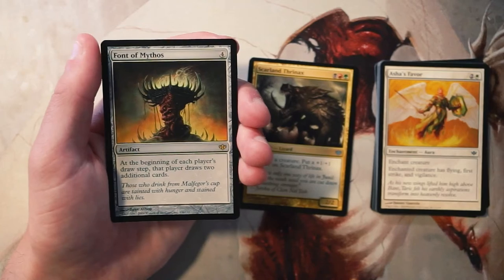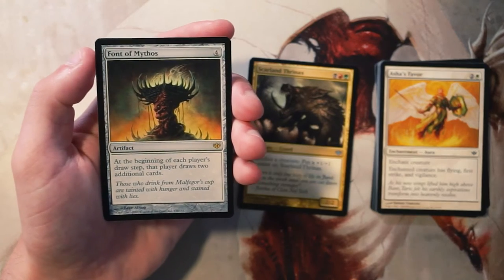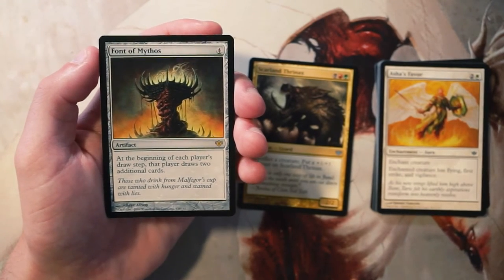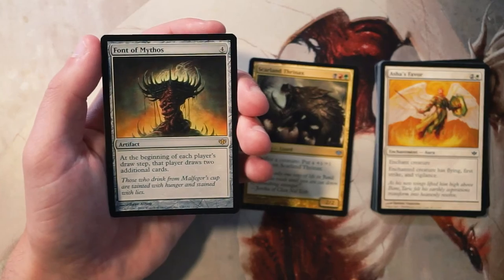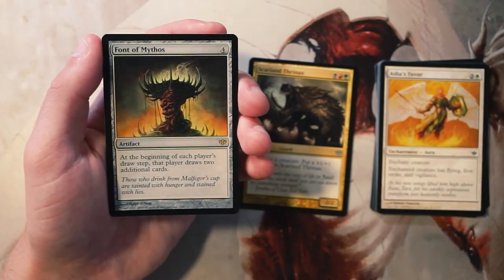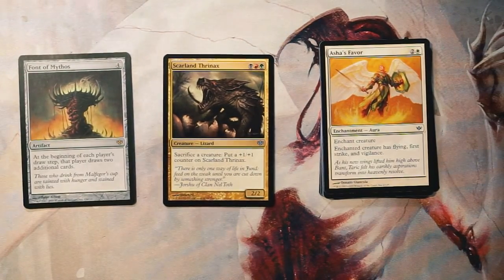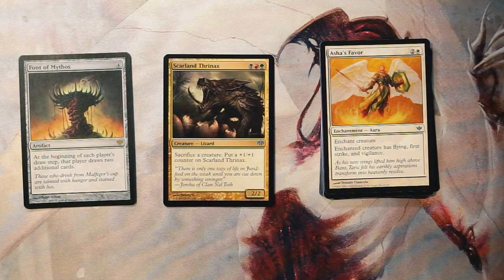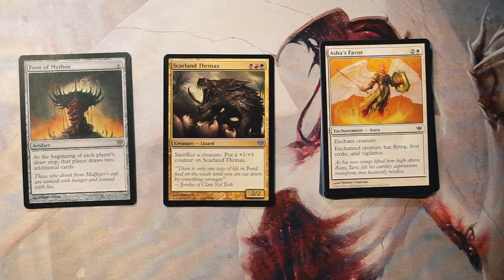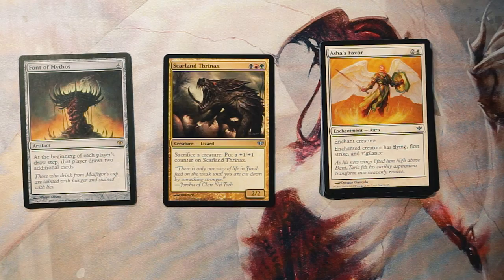Our rare is Font of Mythos — a four-mana artifact where at the beginning of each player's draw step, that player draws an additional two cards. I don't like a card like this in limited solely because you're helping both players, so it just doesn't seem worth it. My pick is the Thrinax — I think that's a pretty easy pick for me. I didn't play much during this time, so please correct me in the comments if I'm wrong. If you enjoyed this video, leave a like or comment down below, subscribe for more content, and I'll see you in the next Crack a Pack episode.